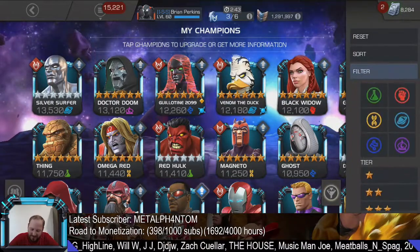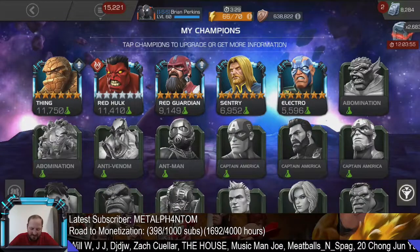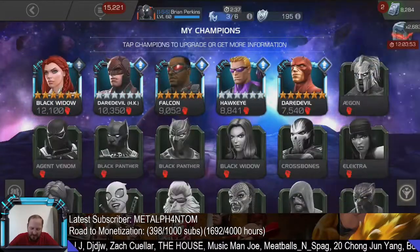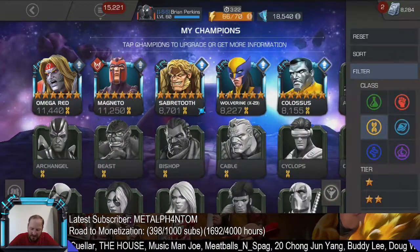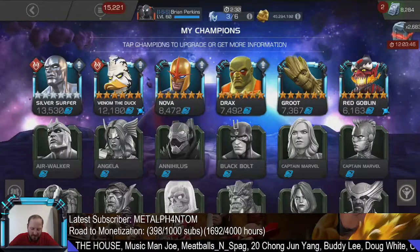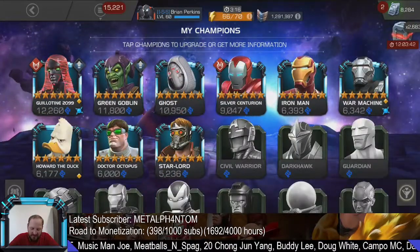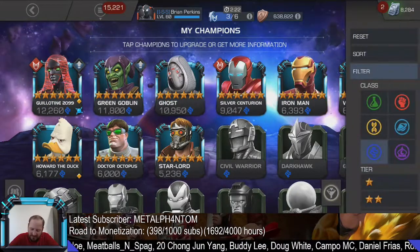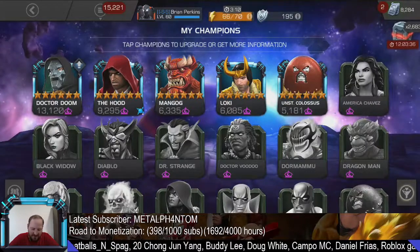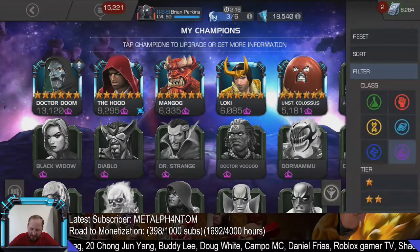If you wanted to see them by class, we'll do that real quick — it has been a while. So there's Science, and Skill, Mutant, and I've got a fair balance — Cosmic — of each class. Tech apparently dominated recently with my six-star crystal openings, and it is a tech advancement event going on right now.